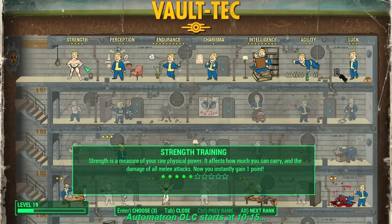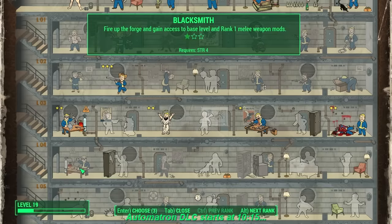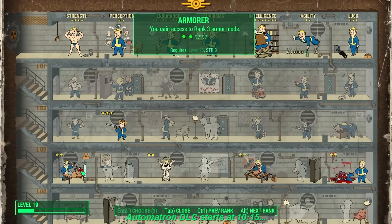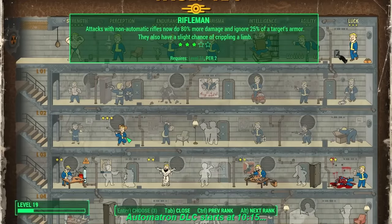Let's go through the attributes first. I got Strength up to four — this is only because I want to get the Blacksmith perk. I want to put some perk points into Blacksmith, not for me, but for my companion to be, who's coming on board very soon in this walkthrough. Perception I've got up to two just to get the Rifleman perk, using the Perception bobblehead. I have three points in Rifleman.